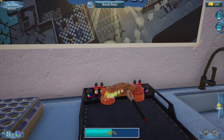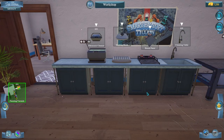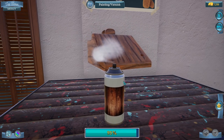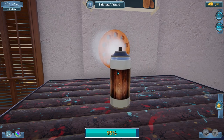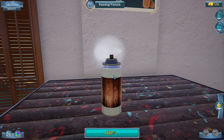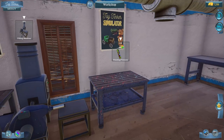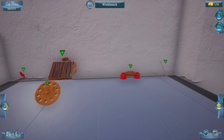We need to brush paint them — we're painting them red I guess. Now they're all green, so we can varnish. That'll make it shiny and protect the wood. All right, we should be done — now we just head back to the workbench and assemble.